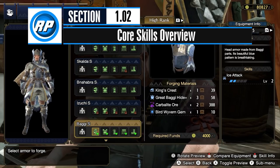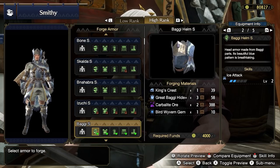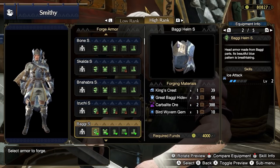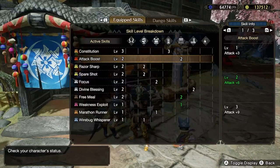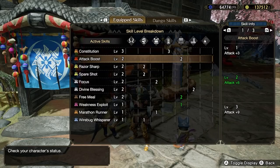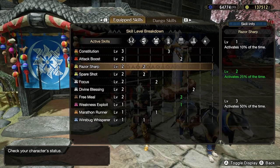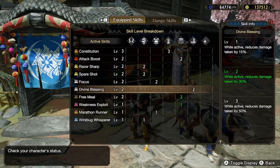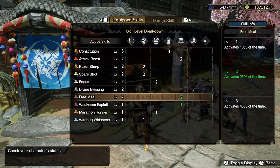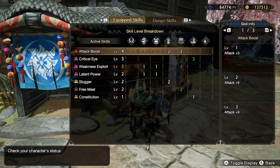Your armor in Monster Hunter provides you with defenses, but more importantly, provides you with skills. These skills can do anything from increasing your damage to altering how your character behaves. The main skills you should be invested in can be broken down into five main categories: offensive skills, sharpness management skills, stamina management skills, defensive skills, and a few utility or miscellaneous skills. Offensive skills are just direct ways to increase your damage.